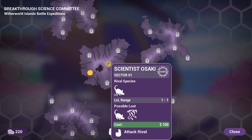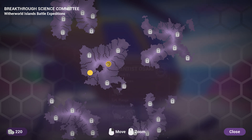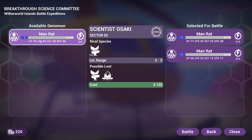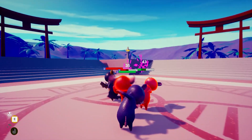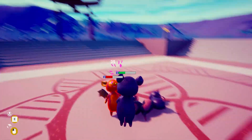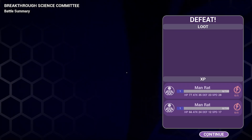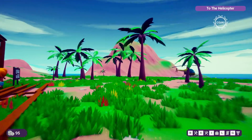We create three rat-people and head out for a battle. We choose between 'possible loot,' 'attack rival,' and 'science' expedition types. We select our team and take them into combat — it's chaotic and frantic. The battle ends in what seems like a draw, and our creatures level up.